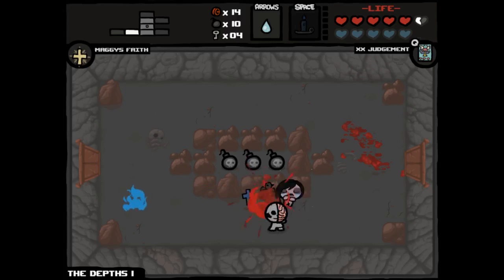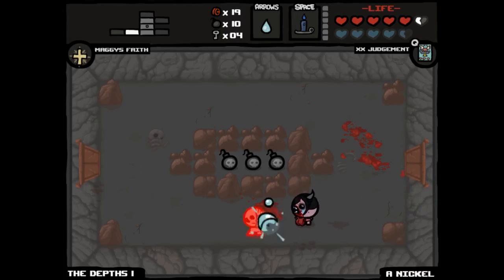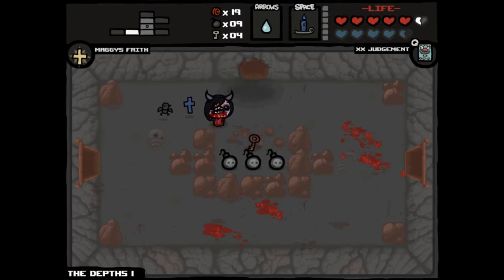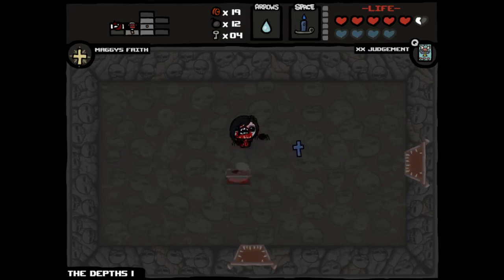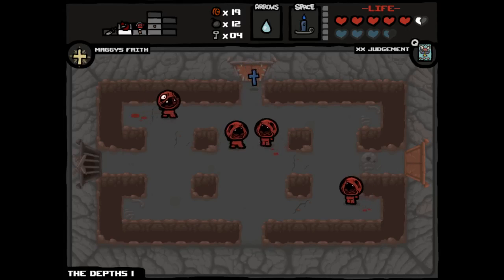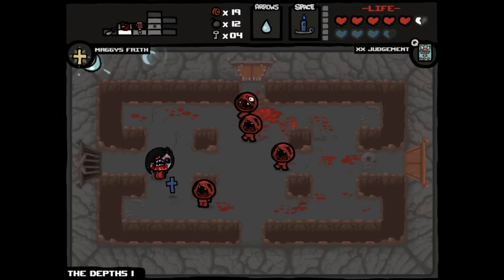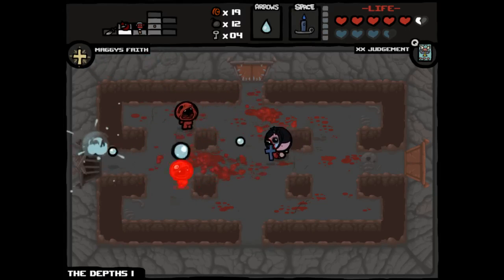There's one whole spirit heart down the drain because I'm an idiot, but we did get a nickel out of the equation. Rusted key is terrible. Three bombs for one bomb — and we found the secret room, and we found the curse room, which we'll just go to. Losing a lot of spirit hearts to start this floor. That being said, nine times out of ten we're going to check out those rooms anyway, so it was a pretty smart decision — get it done right away.